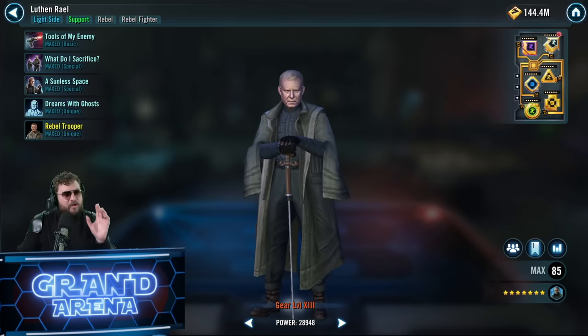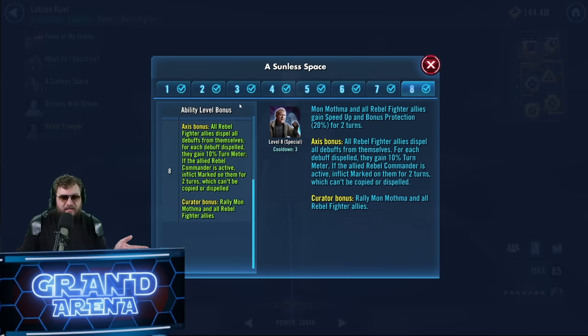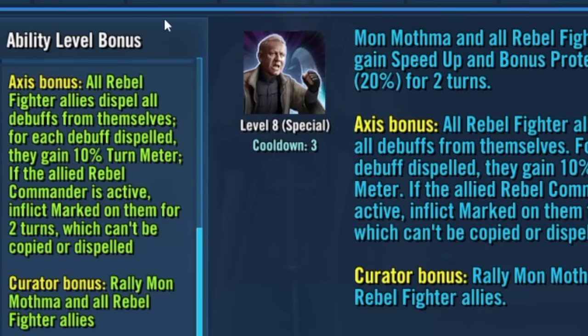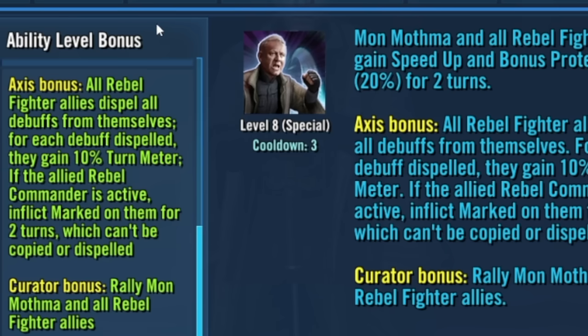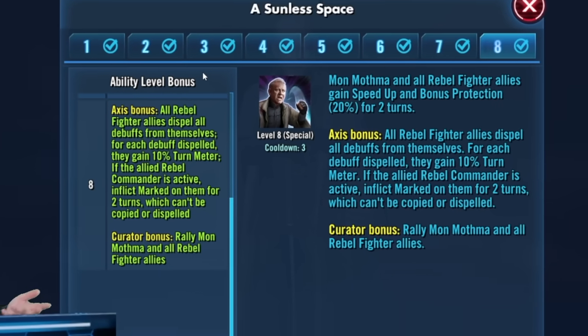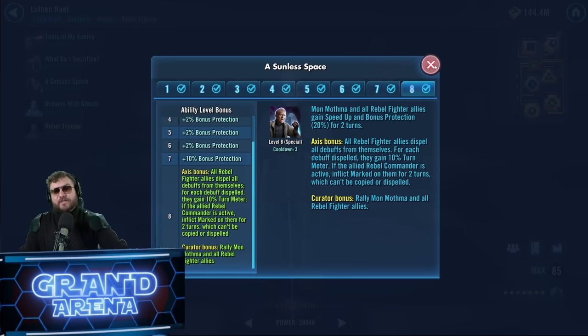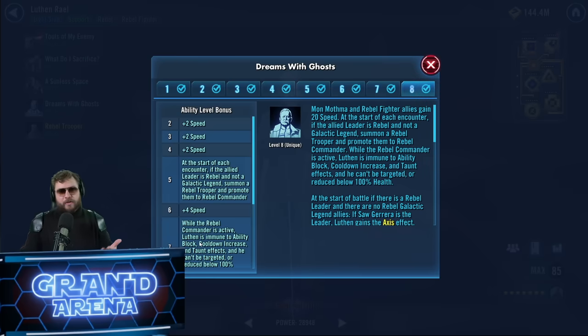For Zetas, there's only one I would recommend: Sunless Space. There are two core ways of running Luthan — one with Saw Gerrera and one with Mon Mothma. The Zeta gives powerful effects in both scenarios: with Saw Gerrera you get a cleanse and each debuff cleanse builds Terminator stacks, similar to Captain Rex. With Mon Mothma or non-Saw Guerrera lineups you get the Rallying Bonus, which is very powerful.